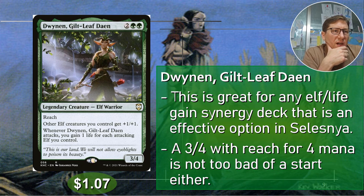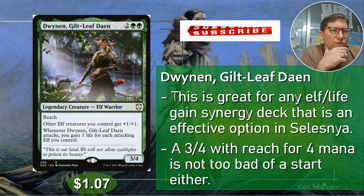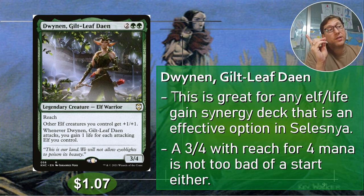Number four: Dwynen, Gilt-Leaf Daen — two green green for a 3/4 with reach. That's solid — four mana for a 3/4 with reach is very good. Other elf creatures you control get +1/+1. Whenever she attacks, you gain one life for each attacking elf you control. Selesnya has a lot of good elves with life gain synergies, so a Selesnya life gain elf deck with her could be really strong. 107 cents.